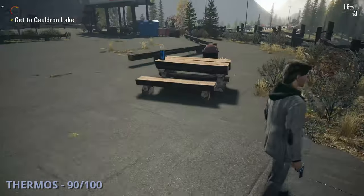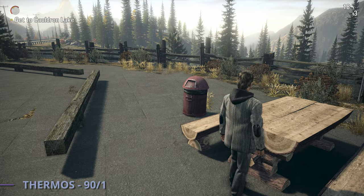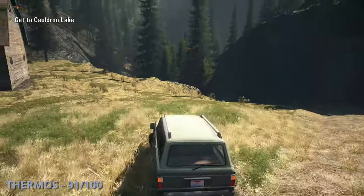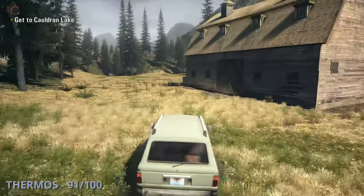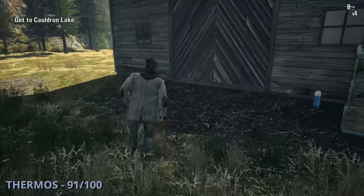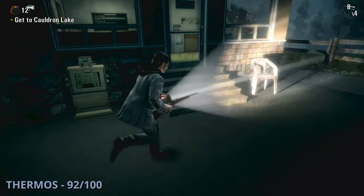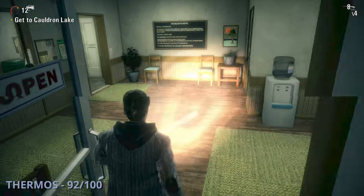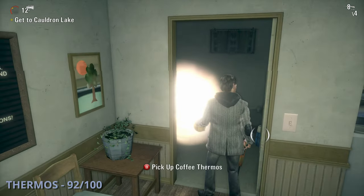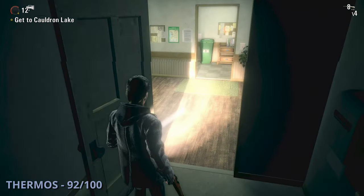The 89th thermos will be after you use a searchlight to destroy some enemies — you'll come up to a building with a spiral staircase and it'll be sitting at the bottom on the ground right before you leave. Thermos 90 is after a cutscene — once you have control, grab it from the table next to you. The 91st thermos is after you start driving — stop at the tunnel and go to the left to a barn, and this one will be on the side sitting in a box. Thermos 92 is at the Majestic Hotel — inside the lobby look to the right and grab it from in the bathroom.